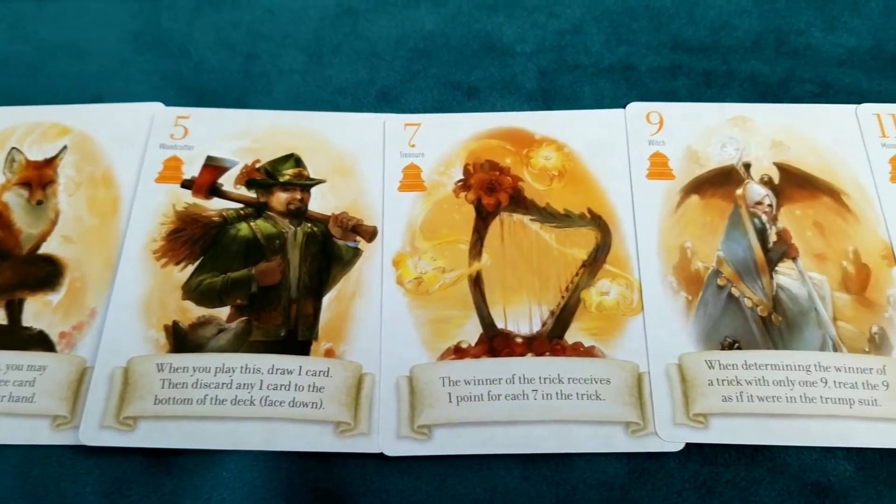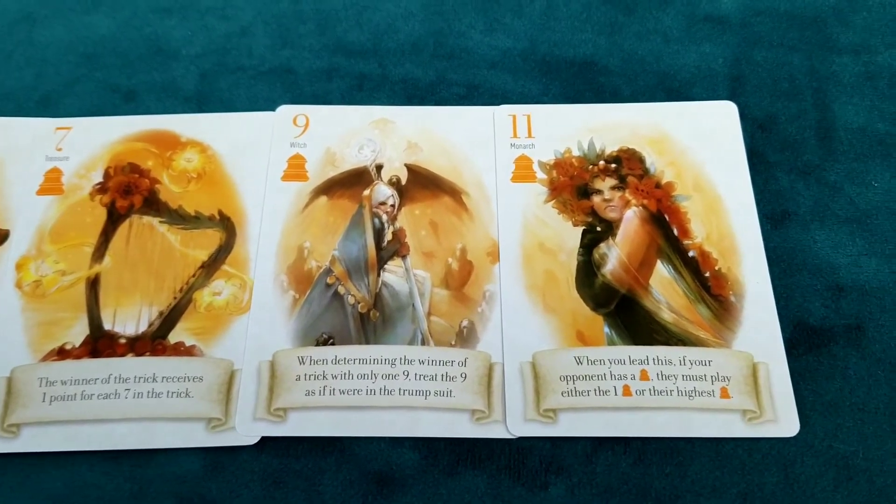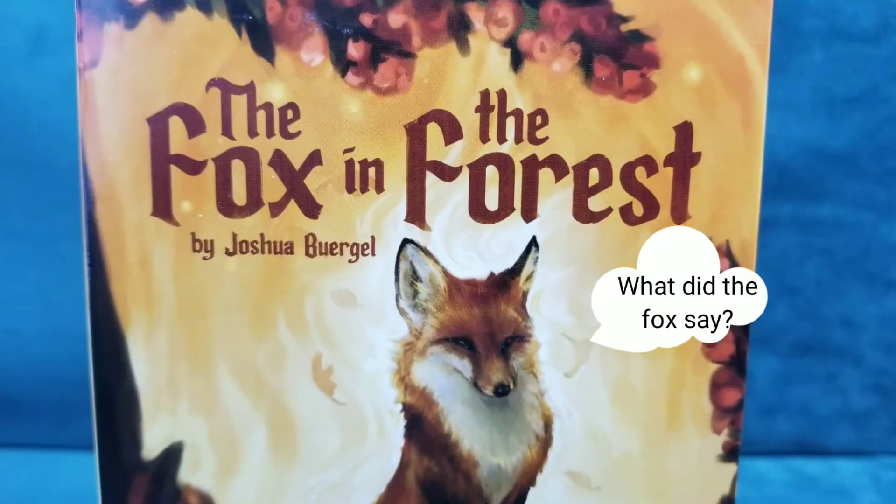For a shorter or longer game, you may agree to end the game at a different number of points. For a shorter game, end at 16, and for a longer game, play till 35.